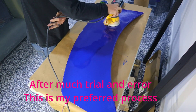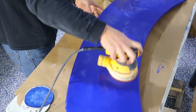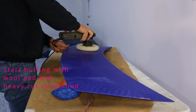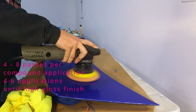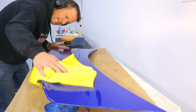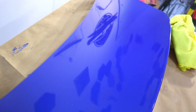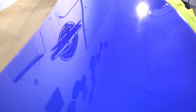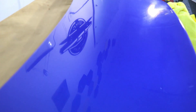I start around 2000 grit with the orbital sander, go up to about 10,000, then start with a wool buffing pad with aggressive compound, then move to a foam buffing pad with a pretty aggressive compound. I do about four passes per application and repeat that about four times to get the level I'm looking for. I use a light to check — you can see all the tiny scratches and marks. Even when you get a really good reflection, you need that light to highlight the finer scratches.